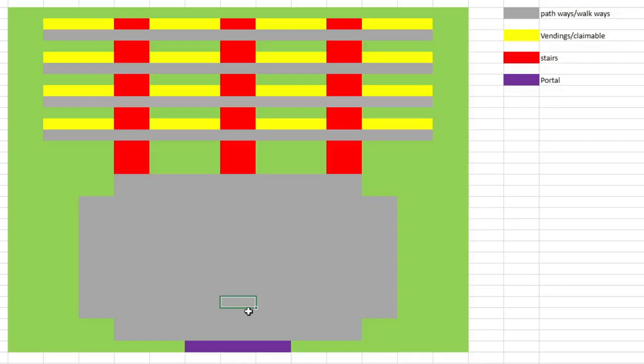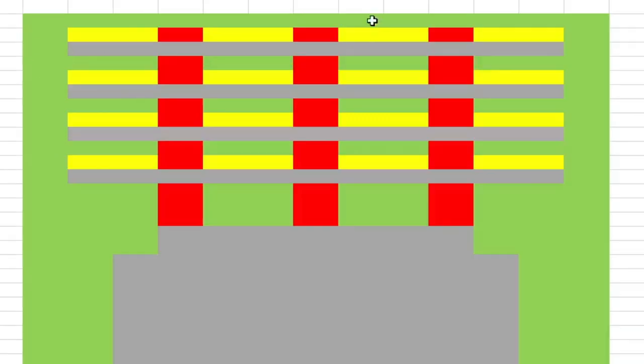The portal will be here, then you can have people down here trading and like so. And then you have stairs with the red going up, then some more pathways going across, and then you have vending machines.